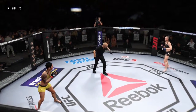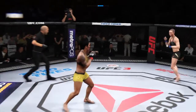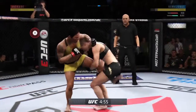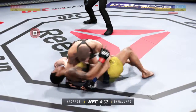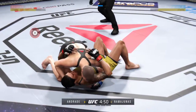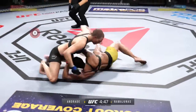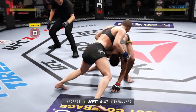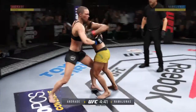All right, round two. Rose gets absolutely tilted by that guy. Working from side control. Andrade getting touched here repeatedly with these ground and pound strikes from the top.